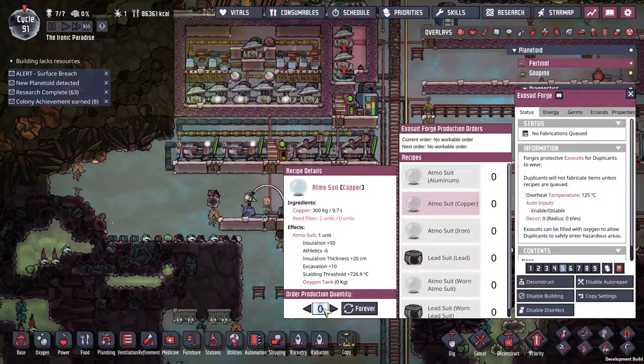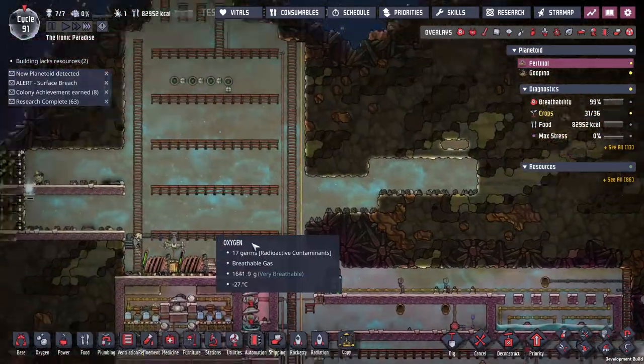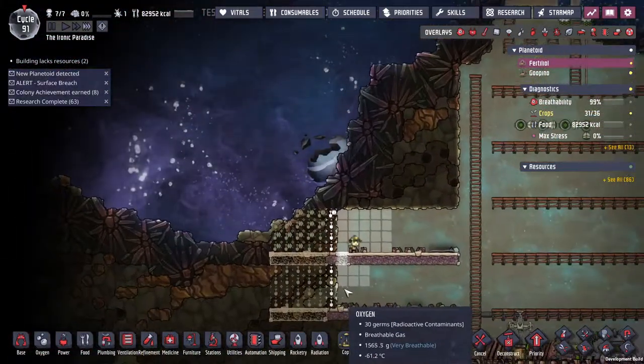We're waiting on reed fiber — that's fine, say 16. I always build one of these but I always forget to make snazzy suits.